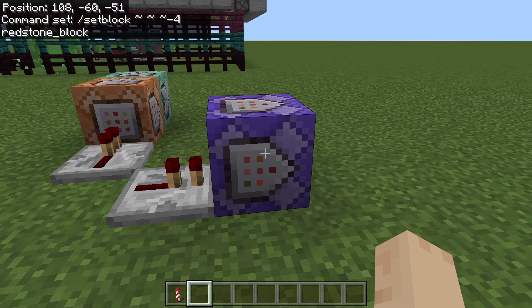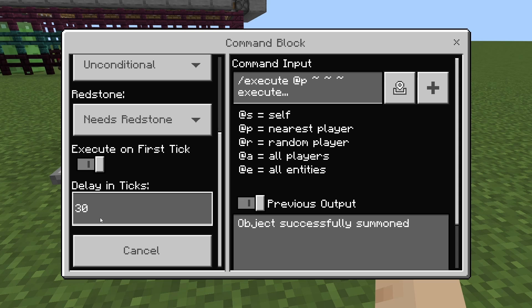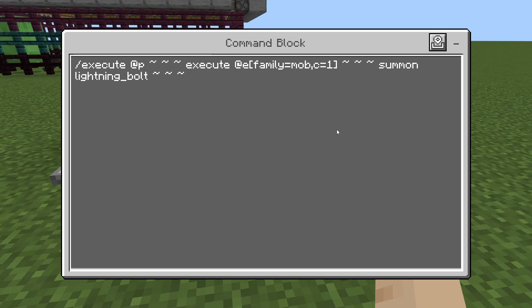We have a comparator with no delay going into a command block — repeating, needs redstone, with a delay of 30 ticks. The command is /execute at @p tilde tilde tilde, execute at @e family equals mob, c equals 1, tilde tilde tilde — summon lightning_bolt tilde tilde tilde.